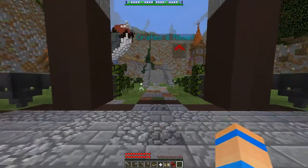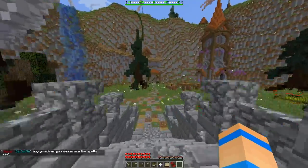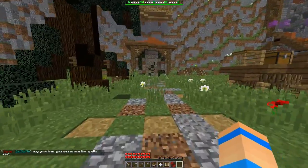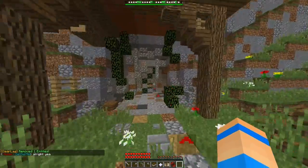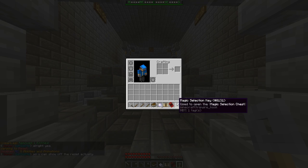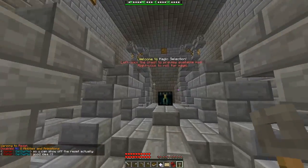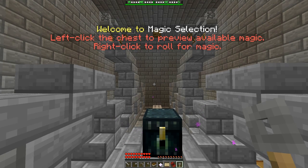So when you first join, there are crates and reset. I'm pretty sure this is where I go to reset any grimoires. You want to see? Yeah — we click here to reset and we get a key, so we don't have our magic anymore. Then we come up to this chest: 'Welcome to the magic selection — grimoire and magic guys, left-click the chest to preview your available magic, right-click to roll from it.' So let's left-click.